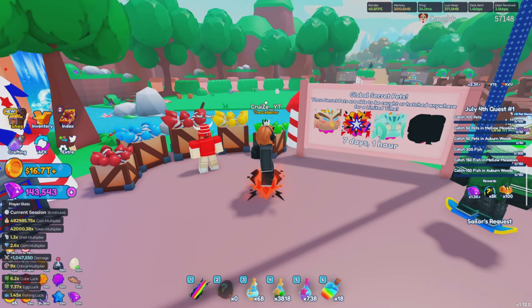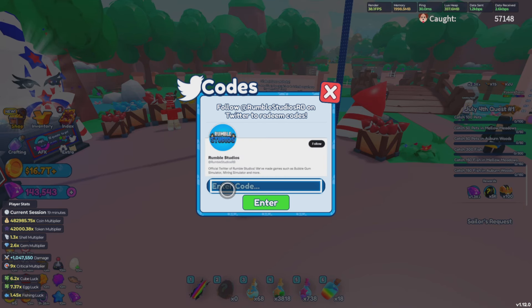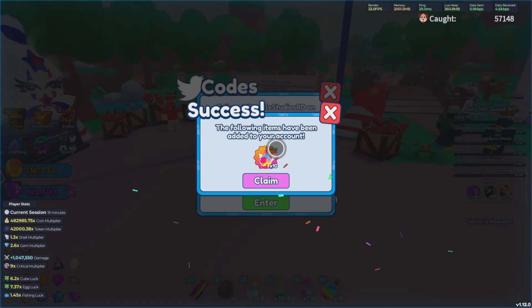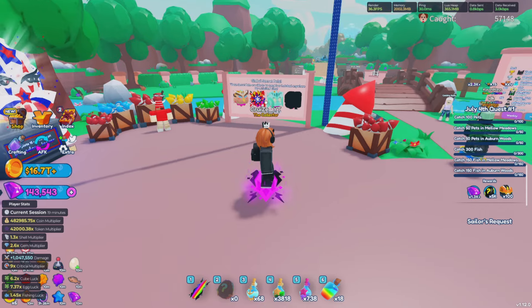Somebody just notified me in my chat that if you use code 'mega' you can get 10 free of the new potions. Let's head over to codes and put in 'mega' to see if this works. Okay, so if you type in code 'mega' you go ahead and get 10 of these brand new potions as seen on screen right now, so make sure you guys do go ahead and use that code.